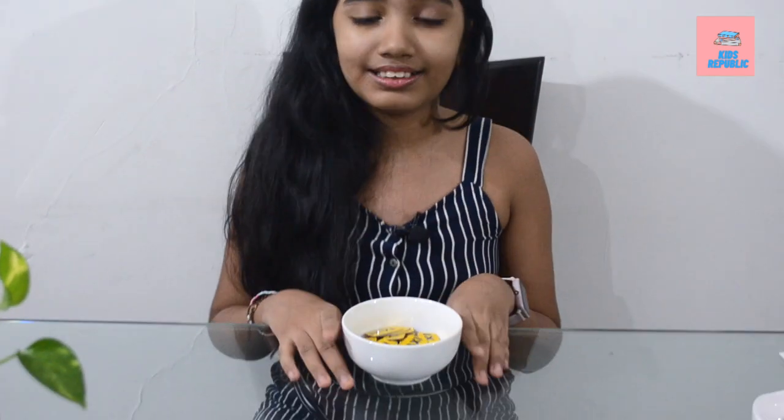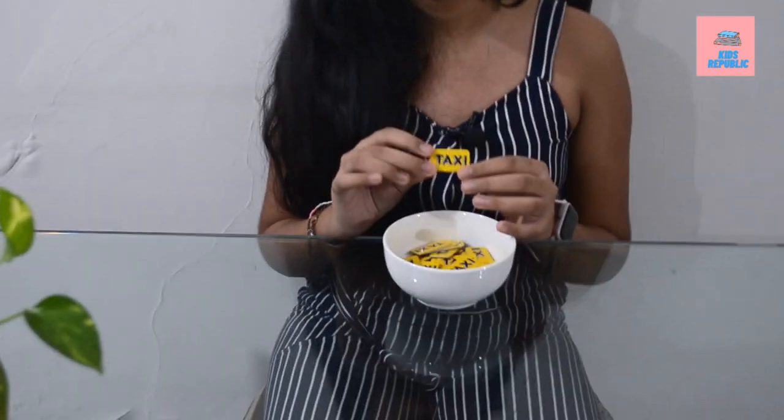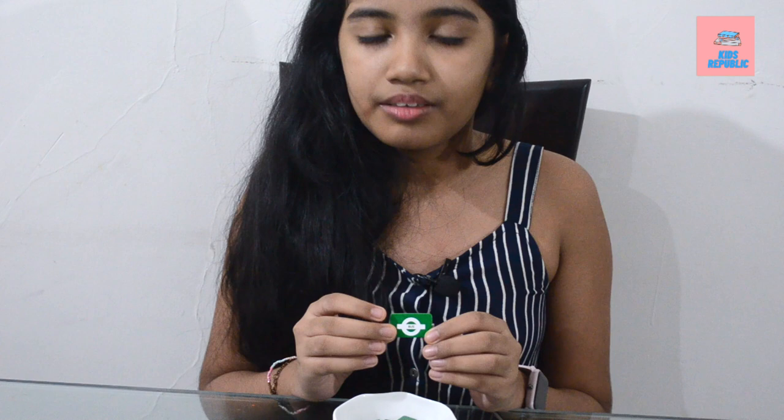Now these are the tokens. This taxi ticket is only for shorter distances — it is used all over the board. This is the underground ticket, which we can use for longer distances. This is a bus ticket — we can use this for longer distances than the taxi ticket, but for shorter distances than the underground ticket.